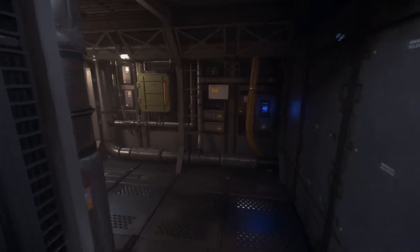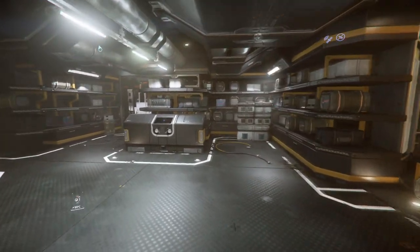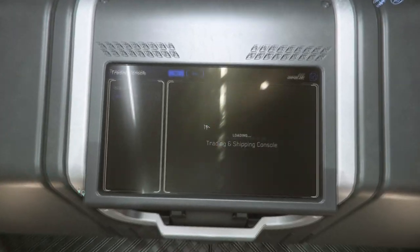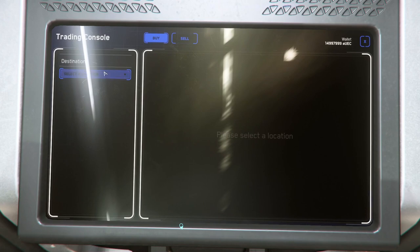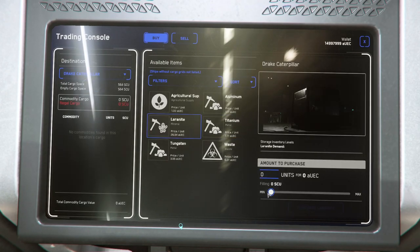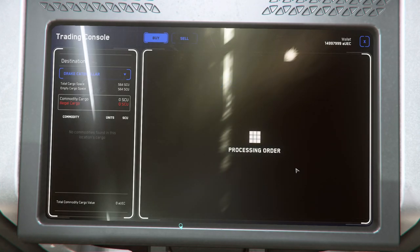Even with the introduction coming of larger ships that have more SCU, I believe the Caterpillar has hit the sweet spot between cargo capacity and cost to fill. So whether you want to be a low-value hauler taking low-risk runs or a high-stakes hauler, this ship can make it all easy. I hope you found this guide useful — I really feel no one can go wrong with the Caterpillar as long as they enjoy the cargo trading gameplay.